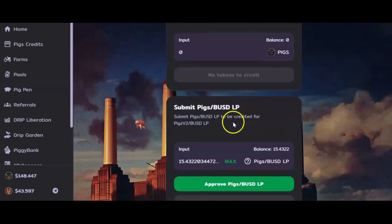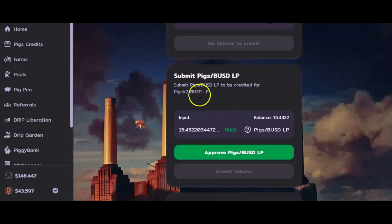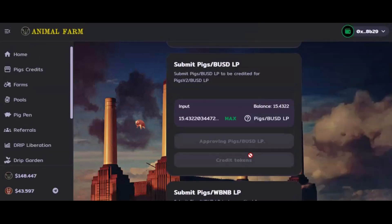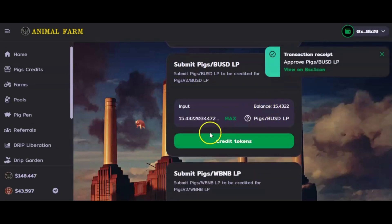In this instance I have my PIG-BUSD LP — you can see it has already populated here for me. I don't even have to hit max, it's already there. I'm going to first approve this PIG-BUSD LP. Let's do that — that is currently approving, and then once approved the credit token button should pop up here. There it is.